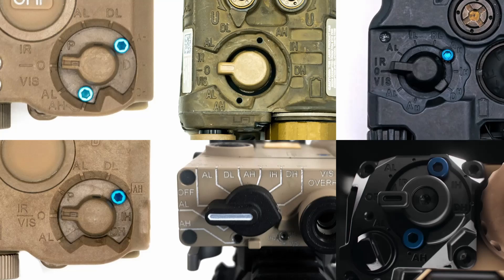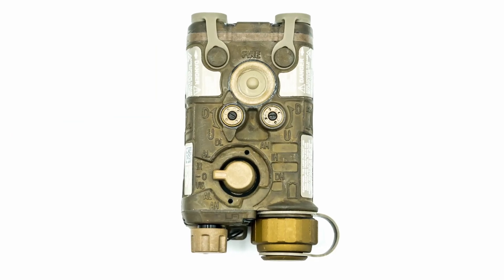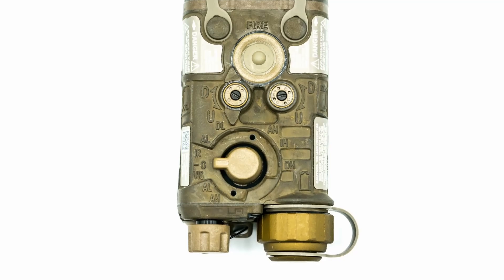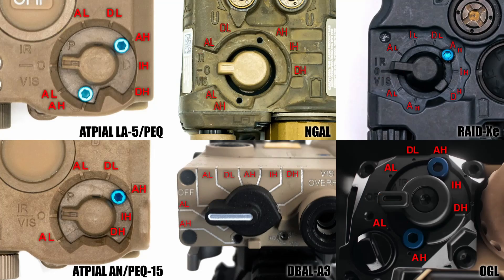To maintain at least some degree of familiarity to its real-life counterparts, we're going to reference a few selector switches and use them as our blueprint. Conventionally, the mode selector switch is a rotary dial located at the top or the back of an IR device. Off is usually positioned at 9 o'clock. Below that would be modes for the visible pointer, and anything clockwise to that is where the infrared modes would be. The different modes are typically denoted by two letters. The first letter — A, I, or D — respectively indicates whether it is aiming laser only, illuminator only, or dual, meaning both the infrared aiming laser and illuminator.